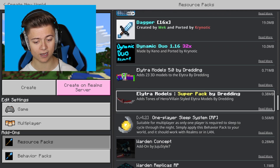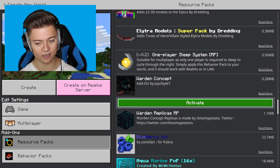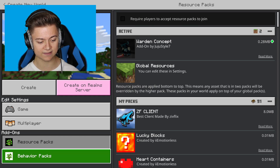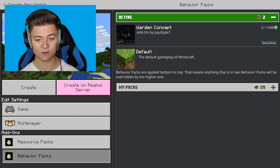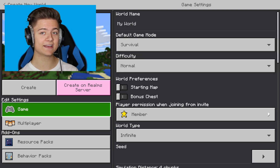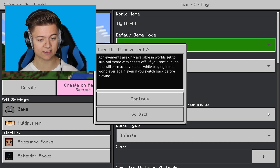and find the add-on in your list. If we click on it and press Activate, this time it will actually work — it adds on successfully. If we check under Behavior Packs, it will automatically be added there as well. And that is how you fix it — it's super simple and easy.